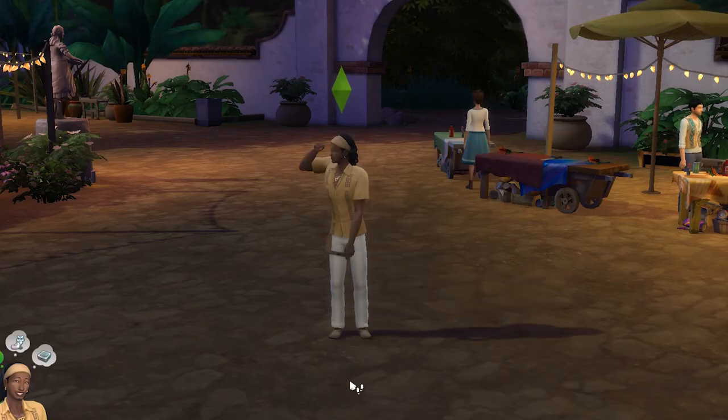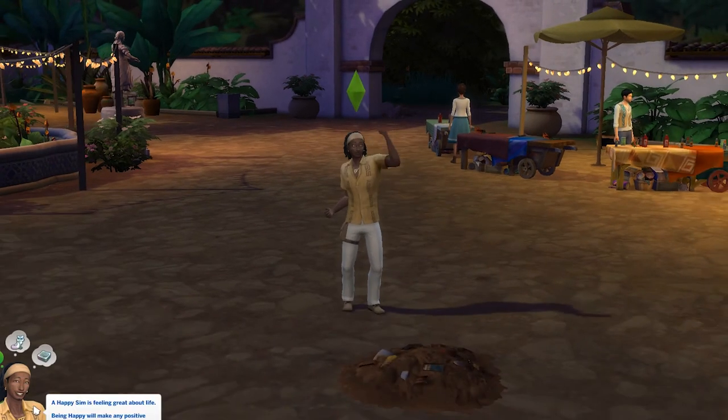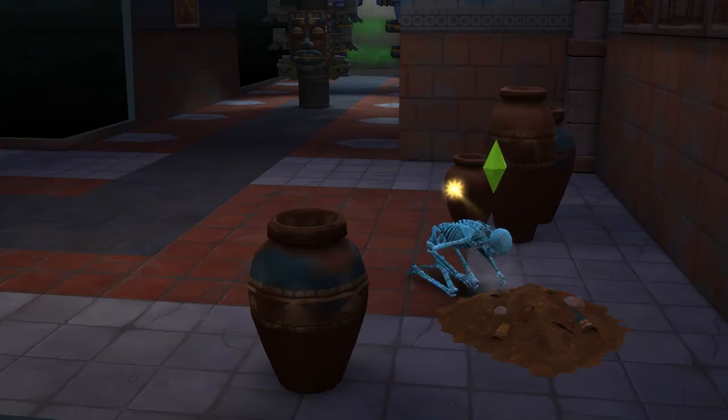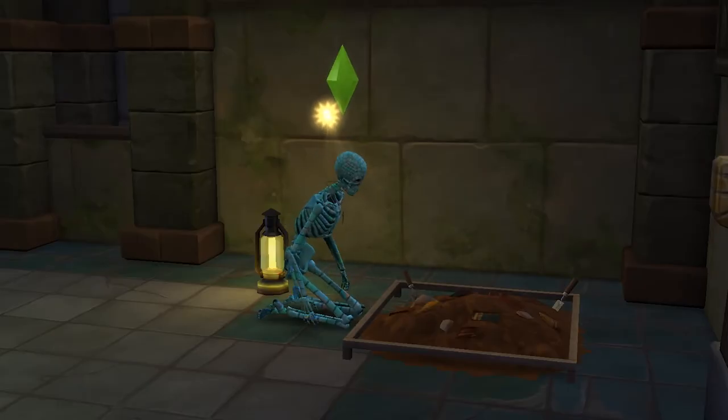Next up, if you're looking for more treasure, at level 4 of the archaeology skill, you can survey for dig piles for a chance to make one appear. And at level 6, you can establish an excavation site on a dig pile, including random ones you find in the jungle. This will vastly increase the amount of treasure you can find at a site, so it's worth doing if you want more treasure.